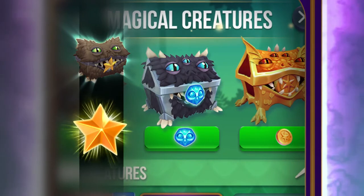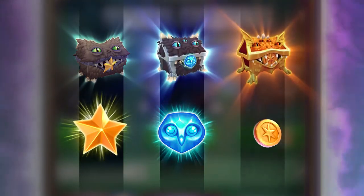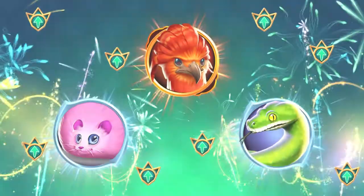Complete puzzles to earn stars. Make first try wins to gather crystals. Or defeat daily events to get gold. Each creature chest you open rewards creature points of varying amounts and rarities.